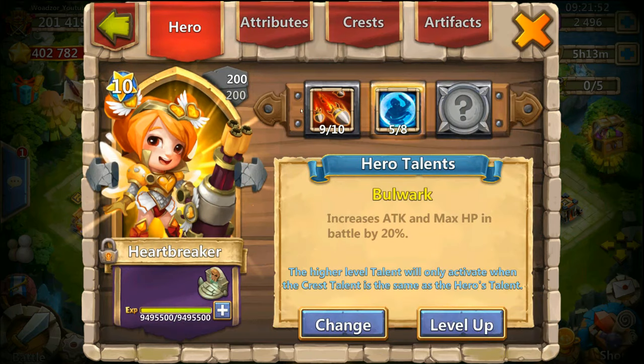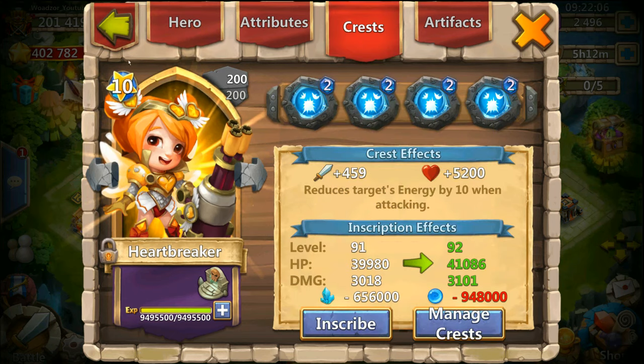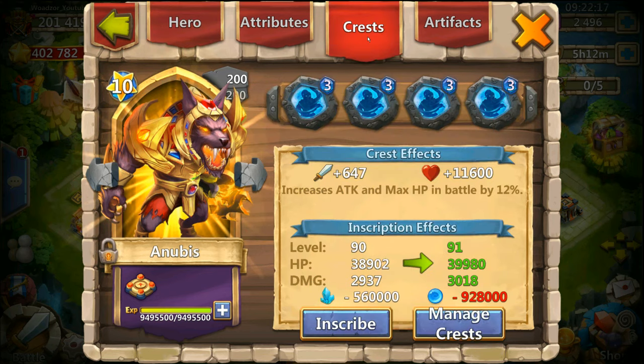I also have a backup Michael — the crest inscription is 90 here. Then we have Heartbreaker with 9 of 10, 5 of 8 Bulwark, which I will also change — not sure to what, but I guess Warguards since it looks to be the best talent for her. Crest inscription is 91. Then we have Anubis — the sexy Anubis — he's 10 of 10 with 8 of 8 Warguards. He's a monster, inscription is 90. I have a lot of work left with inscriptions but we'll get there.